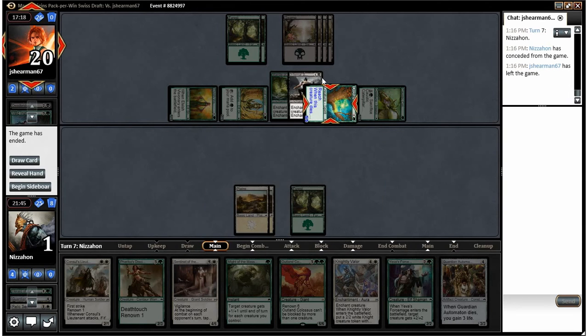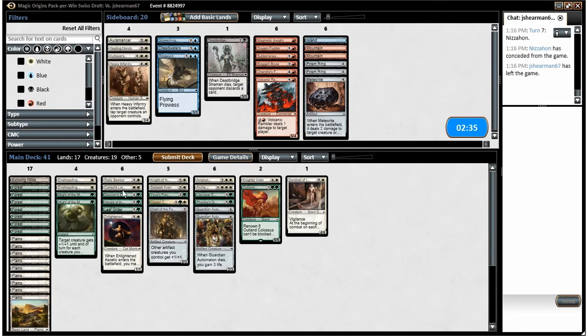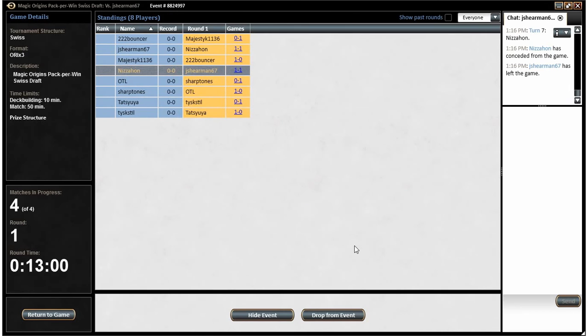Let's hope things go a little better this time. Do we want to bring in Enlightened Ascetic now that we saw multiple enchantments? I mean, he is going to be able to eat a card pretty regularly, but what would I take out? I don't really want to lose any of our combat tricks since that's basically the only way we have of taking out our opponent's cards. So let's see if we get another two-lander.